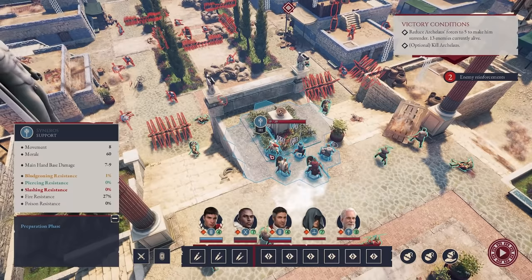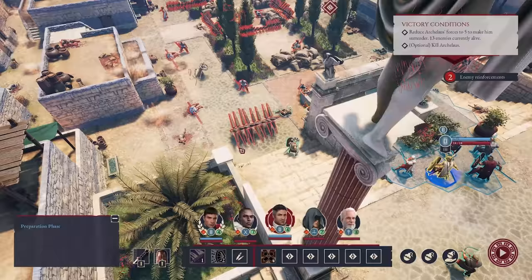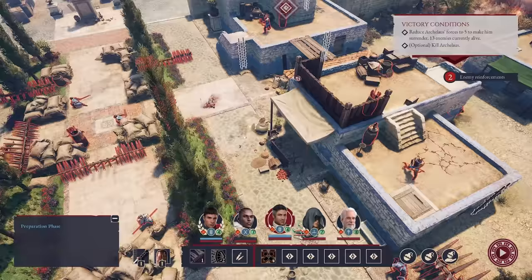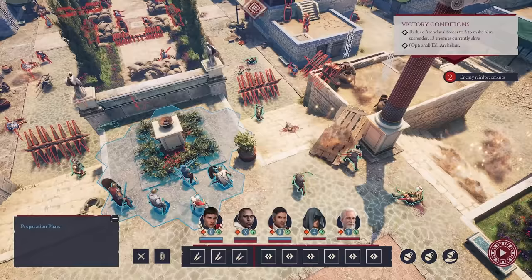I assume dialogue choices will affect how disobedient the centurions are, so I'll probably have to take an episode to really learn that. We need to reduce his force to five to make him surrender, or just kill him. We could go down the left-hand side and kill as many as possible, or just go kill him directly — I like the idea of going to kill him. We're going to blitz down this right-hand side. Some slow guys go here, and the faster ones follow.